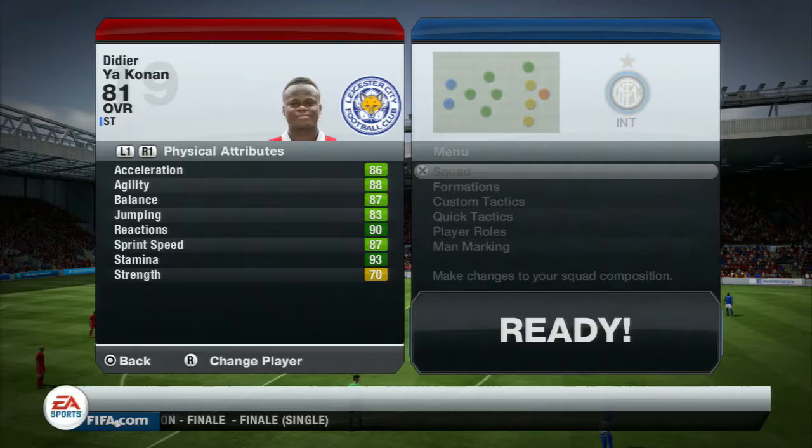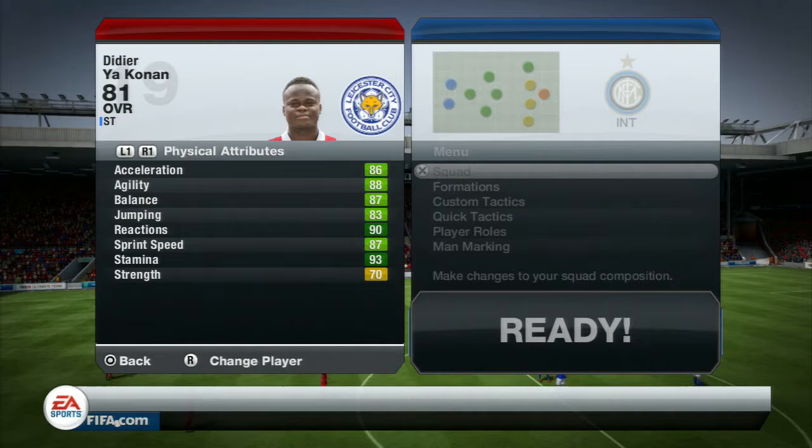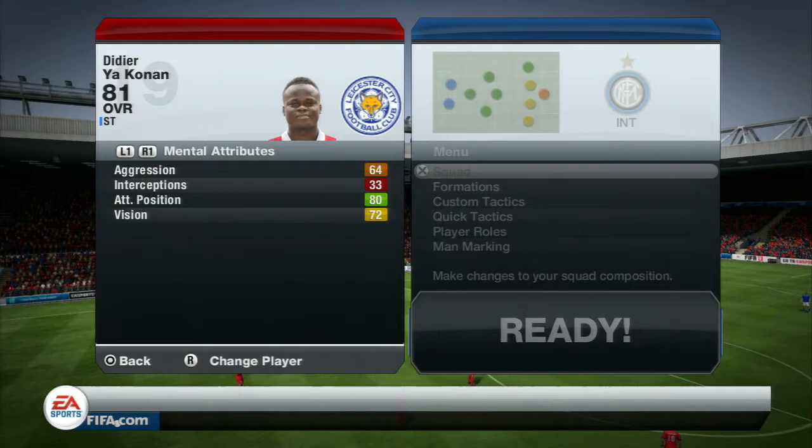He's a striker and I played him in the 4-3-2-1 formation. So his in-game stats: he has 86 acceleration, 88 agility and 87 balance, 83 jumping, 90 reactions and 87 sprint speed, also 70 strength.